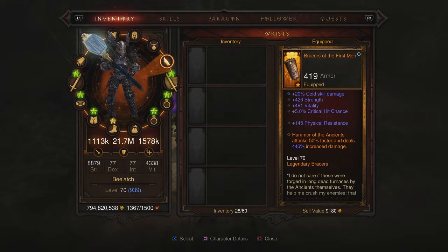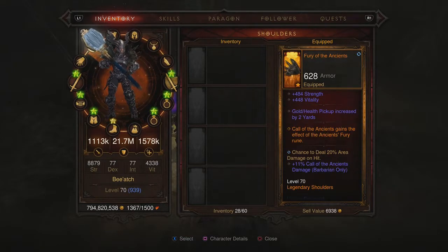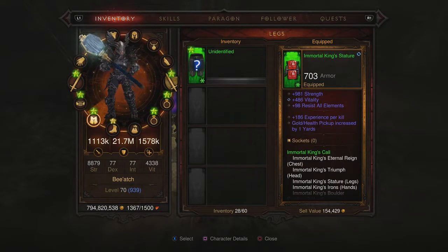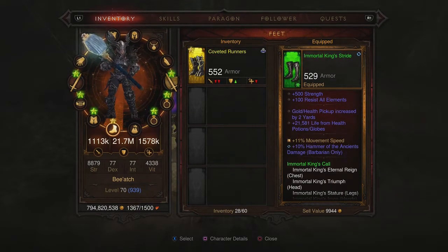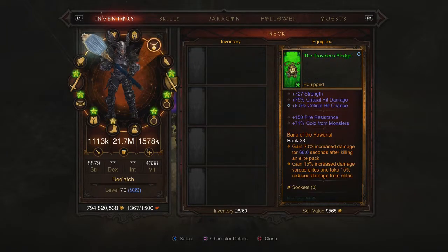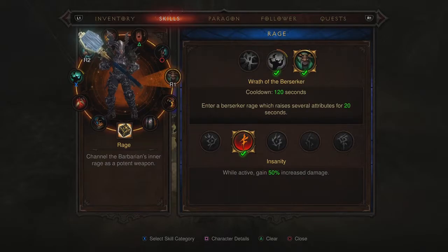The bracers aren't too bad but all the gear I've got on here is just normal gear, some of it quickly re-rolled. Unity, Compass Rose, and the Traveler's Pledge — I wouldn't normally use those anyway; they add a little bit of tankiness but certainly not damage.